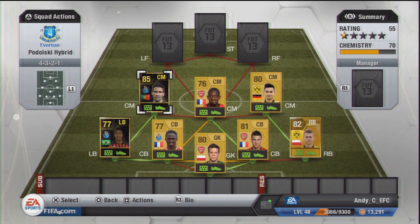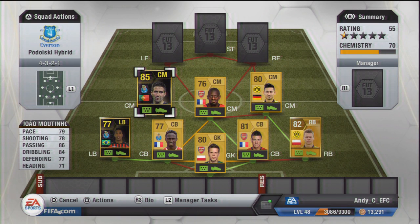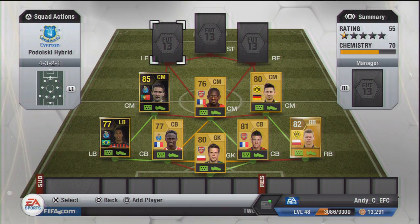Completing the midfield we have got in-form Joao Mutinho, getting two solid links, making a nice little triangle with Mangala and Alexandro. Mutinho costs 35k - he's a pretty good player, he's very all-round with almost 80 in everything. He's a really good all-round player. He didn't score too many goals which I was hoping he would with a 78 shooting, but he is a decent player and a nice little playmaker.